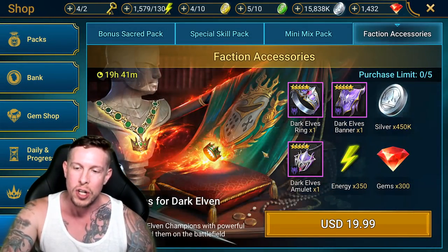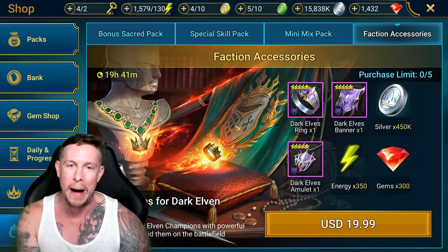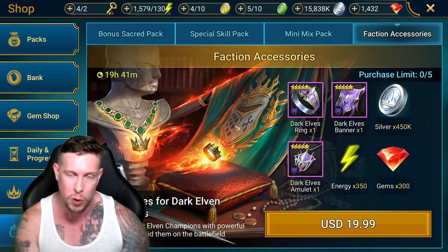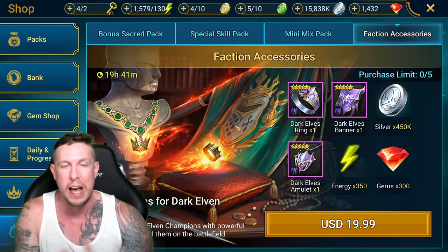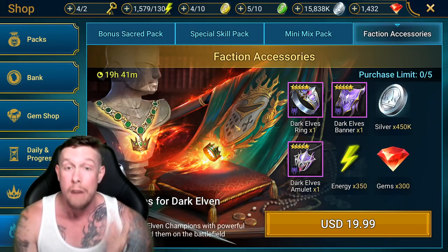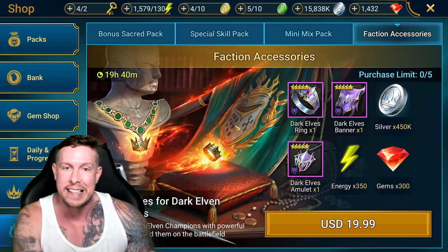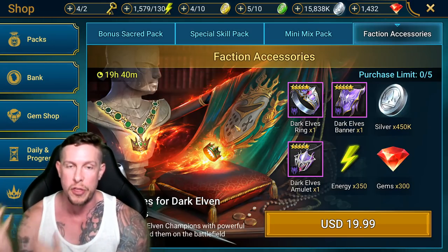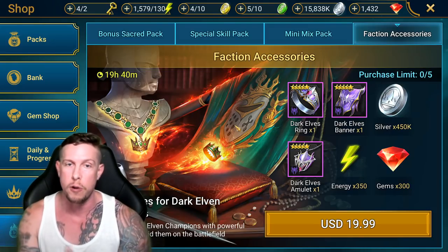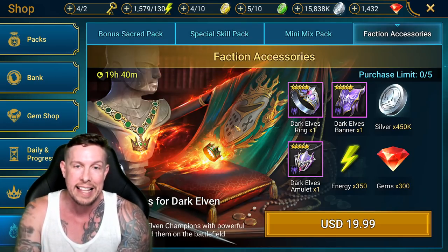However, tip number one is: do not buy artifact sets. The only exception might be epic speed sets, because of those speed substat rolls. But for the majority of players, even that isn't advised — because you don't know what stats you're getting. You might spend $20–$30 or more on gear that is just trash. Don't invest in anything where you can't see the stats before buying.